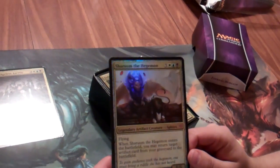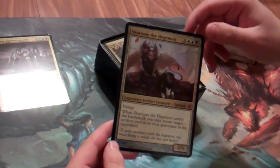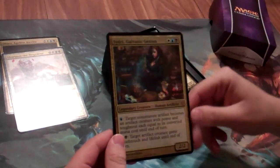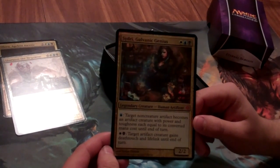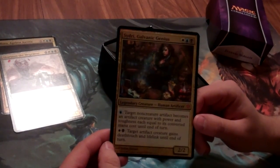We have Sherim the Hegemon — a large foil version of her — she's going to be a reprint in this box as well. And then Sydri, Galvanic Genius, a new legend from this box. She's a 2/2 Artificer that makes stuff a creature that's an artifact, and then a target creature gains deathtouch and lifelink until end of turn as well.